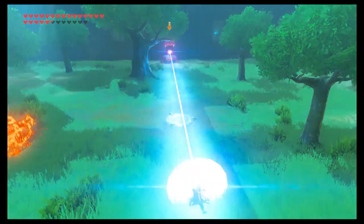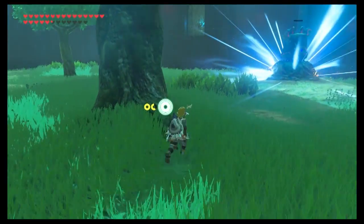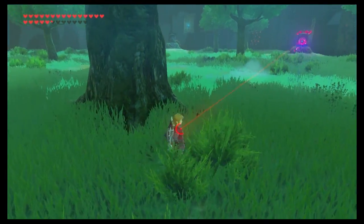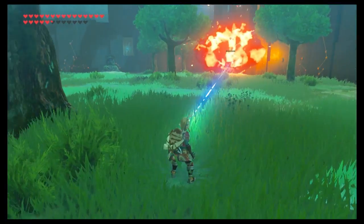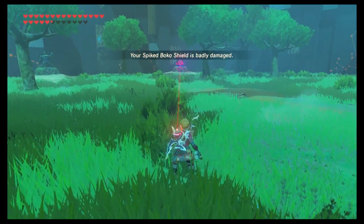After you shield deflect the first guardian, two more pop up at the same time. Use the tree as a shield so you only have to fight one guardian at a time. Once you're one-on-one, let's see if we can do this.